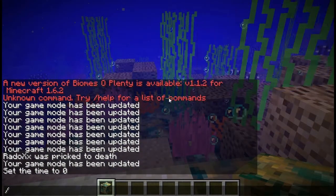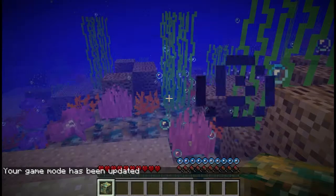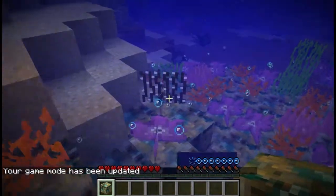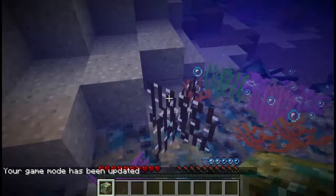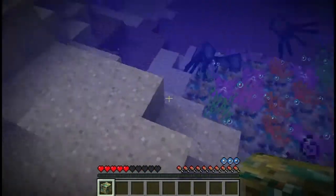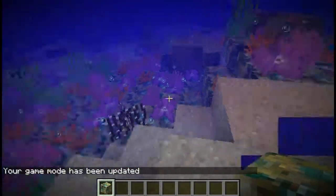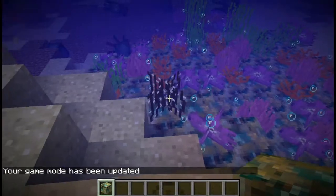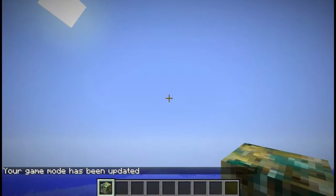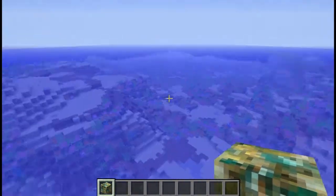Now what is really interesting — I'm just gonna switch to survival. This particular brown coral is actually dangerous: once you step into it, it's gonna hurt you. It has spikes, and if you stay too long you're gonna die. It acts pretty much like cacti.